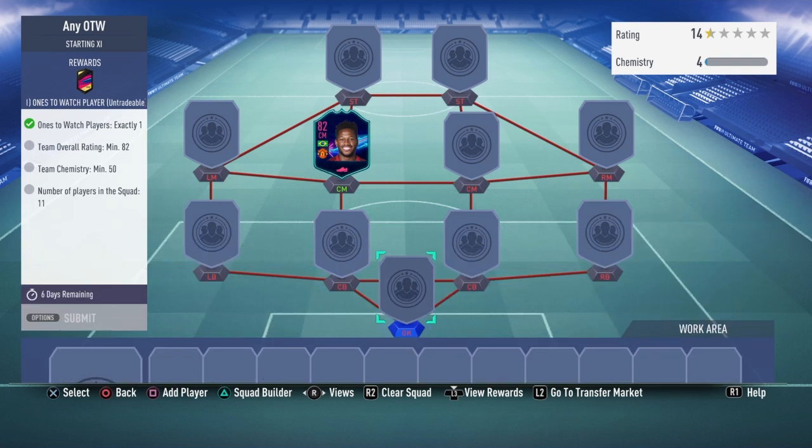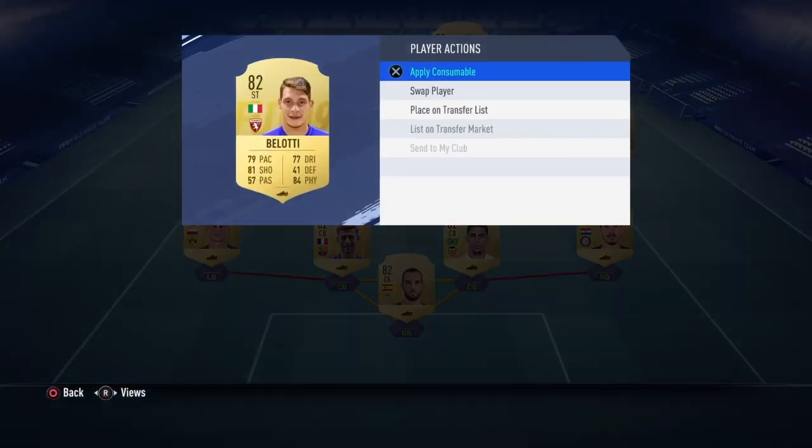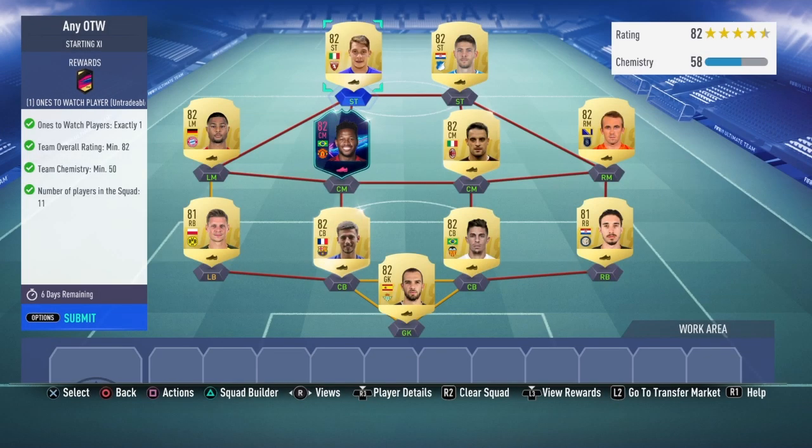I built the 82 rated squad quickly — didn't need to cut away. It has Fred as the ones to watch player and a full team of 82 rated players, except Verissimo and Petr Cech who are both untradeable 81s. I'll keep getting them back from the 81 to 86 upgrades and other pack rewards. Here we go, submitting it — bye Fred! Hopefully we get a bigger ones to watch or at least a walkout.